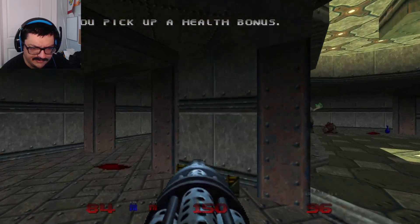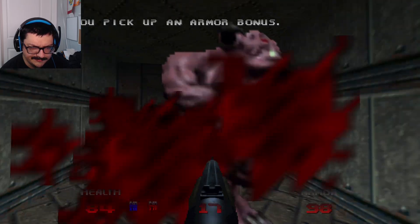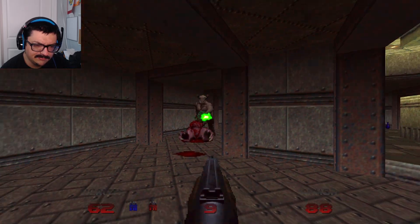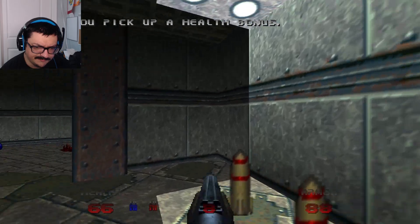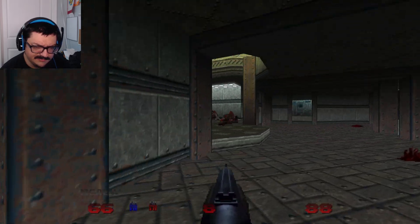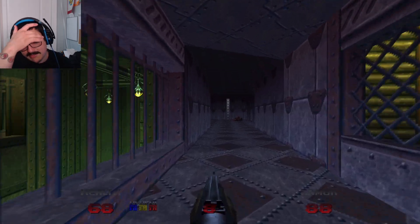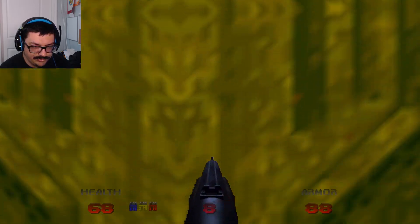Not a fan of the hell knight being down here — or baron of hell; still don't know the difference even if you tell me in the comments. These levels seem naturally harder just based off what I've seen. How do I lower this thing? How am I going through there? It just seems naturally more difficult — the enemy combination and placement just seems like it's a bit more unforgiving.